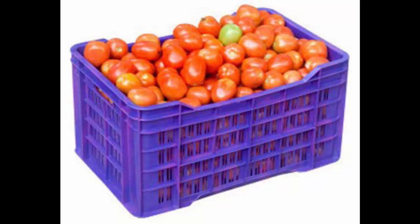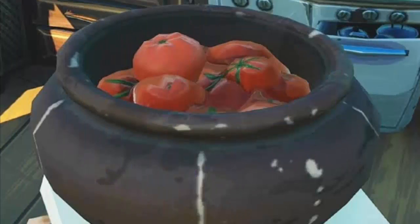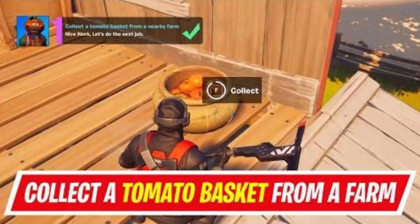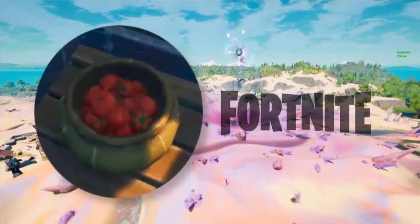The first exact location is marked at the red farmhouse. Head all the way upstairs and you will find the Fortnite tomato basket on the left, in between two windows.